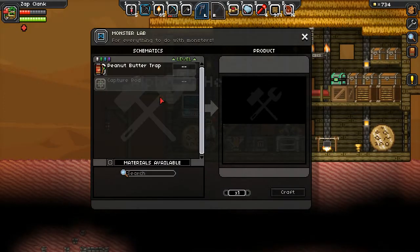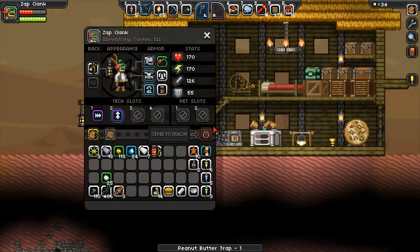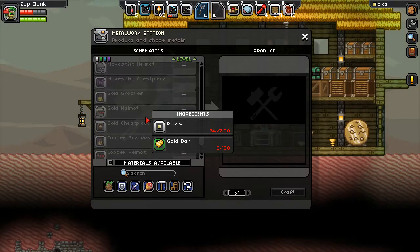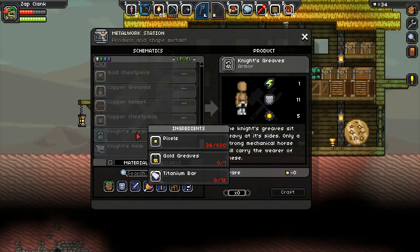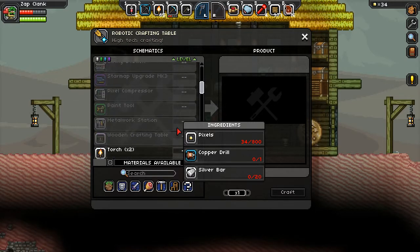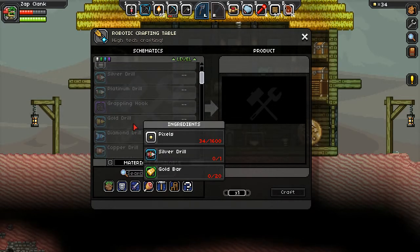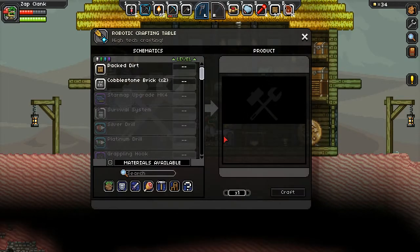We can make the peanut butter trap. Now the question is do I have the best armor available? I am wearing a knight's helm, wearing the knight's set of armor. The armor is generally at the bottom of the list. These makeshift things are made out of titanium and upgraded from gold - I don't think there's better armor available. At some point I want to start working on drills too - apparently you start at a copper drill and work your way up - drills are better than the pickaxe.